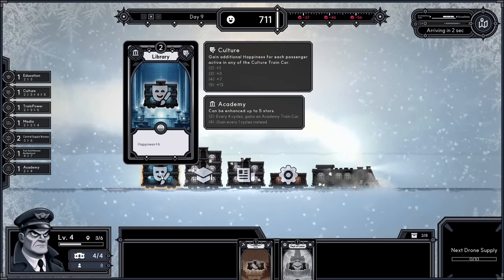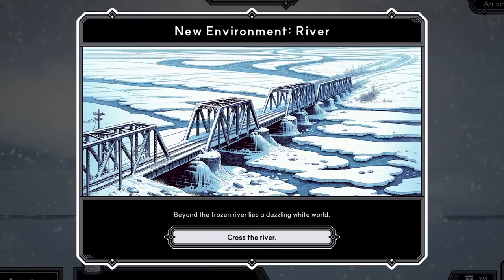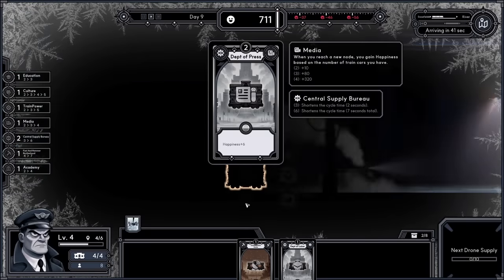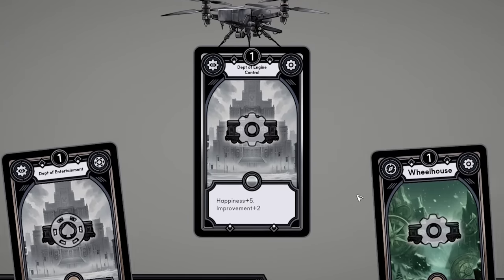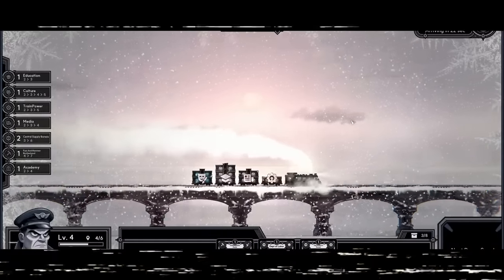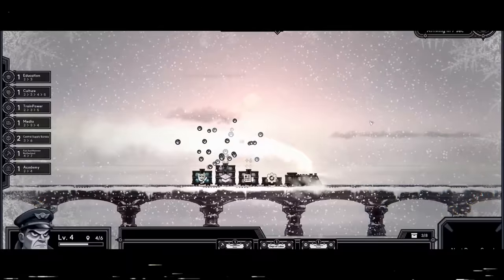We can upgrade the library we have, giving us a nice level two at the back. But it doesn't do much without creative cars. We're coming to a river so let's cross quickly and pick a new upgrade — the Department of Engine Control. We're on a bridge — time for a bridge review! This arch bridge has loads of spans — one, two, three, four, five, six, seven. I feel like this bridge might be infinitely long. My citizens are happy, bonus happiness flying everywhere — I give this bridge an 8.8 out of 10.